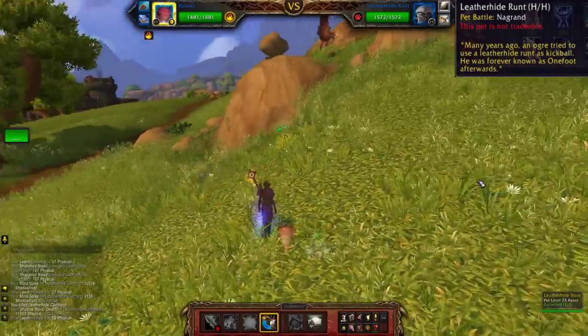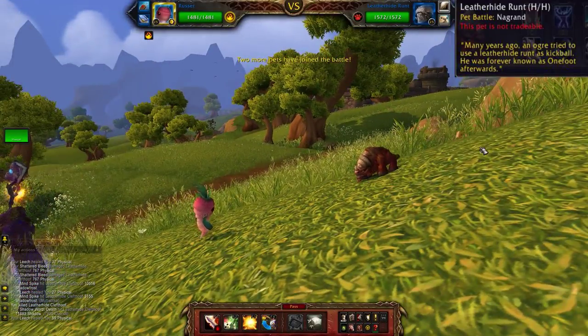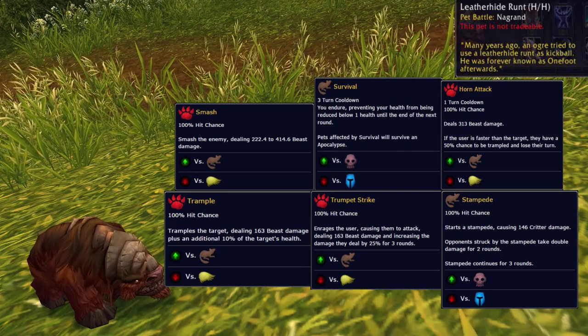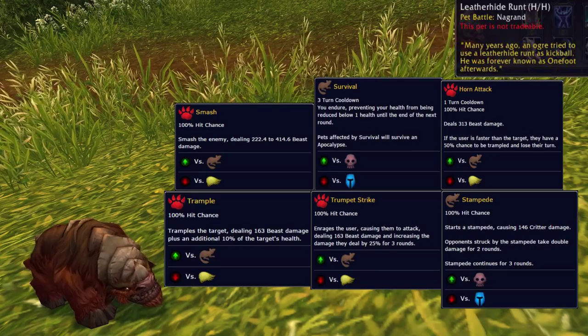Draenor's Nagrand is a special place with only one pet that you can't find anywhere else. That's the Leatherhide Runt, and he's a beast type pet found in grassy areas wherever you find Clefthoof. His first ability can be set to Smash or Trample, the second to Survival or Trumpet Strike, and the third to Horn Attack or Stampede.